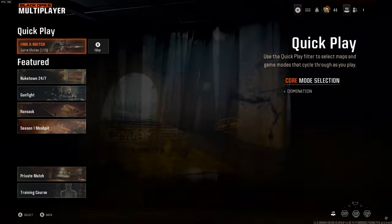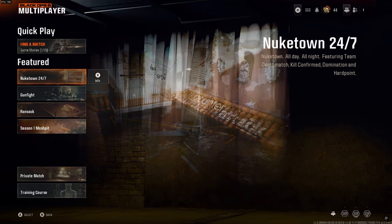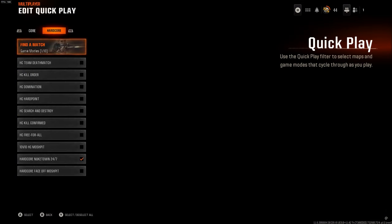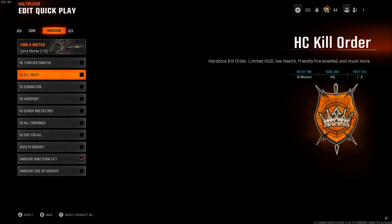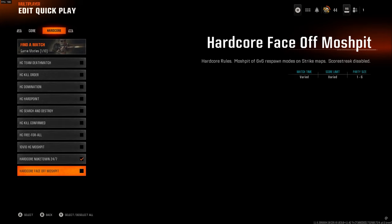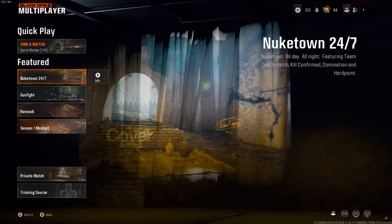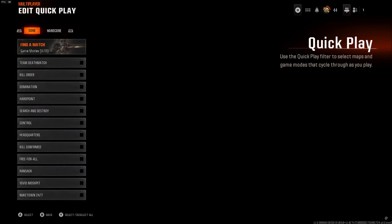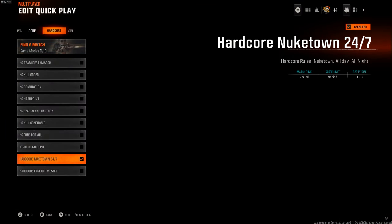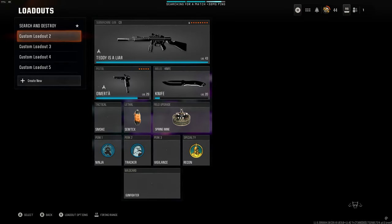If you are going to unlock snipers, make sure you're playing regular core Nuketown 24/7. If you're going to be unlocking SMGs, pistols, or ARs, I do recommend Hardcore Nuketown 24/7 or Hardcore Face-Off Mosh Pit — one of the two — because they are smaller maps. Nuketown is the most familiar and it's just easier to get headshots and stuff like that, and this goes for any camo, not just Dark Matter.